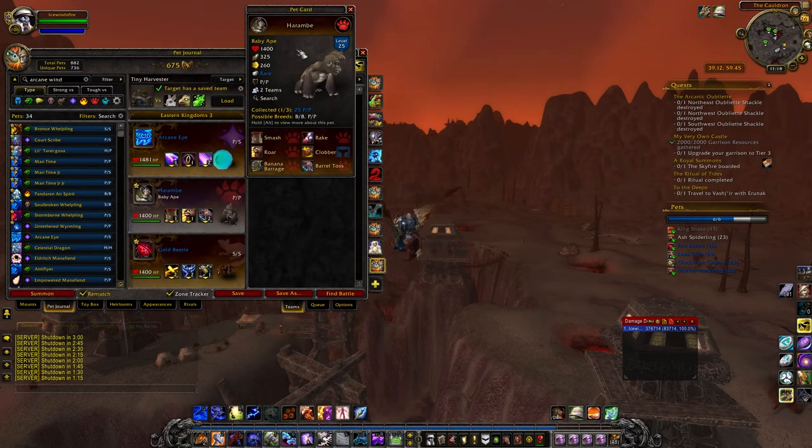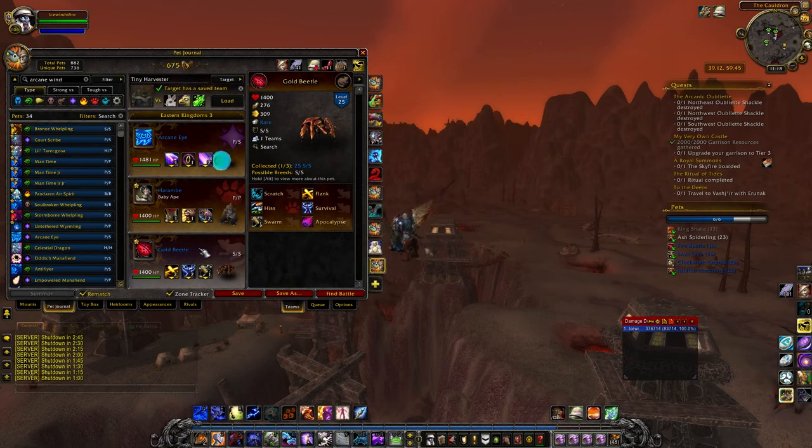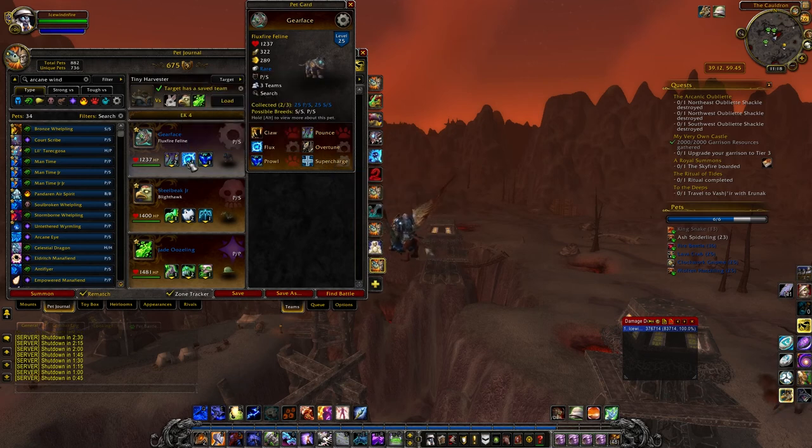Then the Golden Beetle plays well — especially as an SS breed — but honestly 309 speed is not very fast, so I'm maybe re-examining that choice. The last one I want to talk about is the Flux Fire Feline — this guy does serious damage. I'd recommend running either Prowl and Flux, or Supercharged and Flux. Supercharged is a three-round cooldown, but probably Supercharged is the better call.